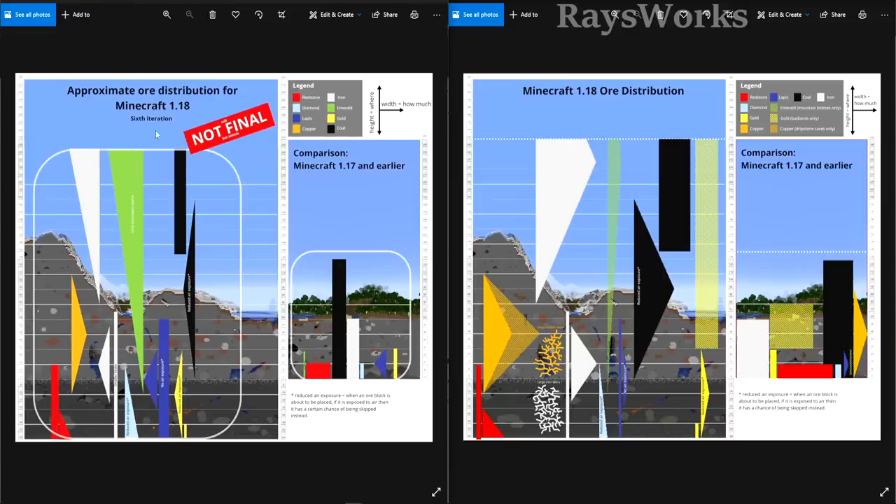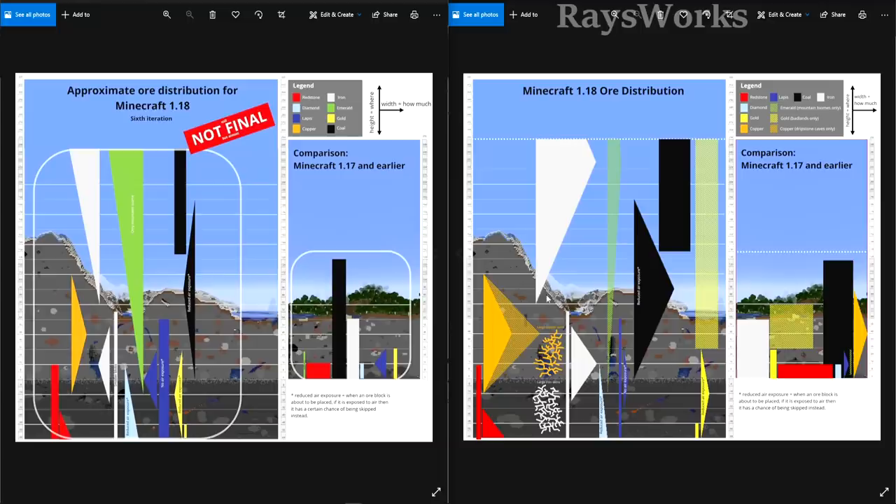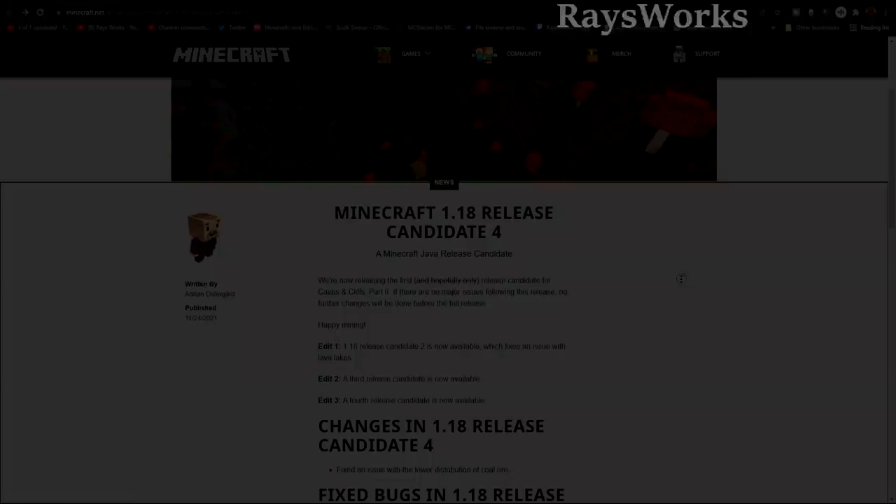For 1.18 Release Candidate 4, they fixed a problem with low distribution of coal ore. The image on the left shows what ore distribution looked like shortly before 1.18 came out, and the right shows 1.18 after all release candidates. The coal distribution was much thinner than intended — this is now fixed, including coal found at the tops of mountains. Coal will once again be one of the most common ores you can find.